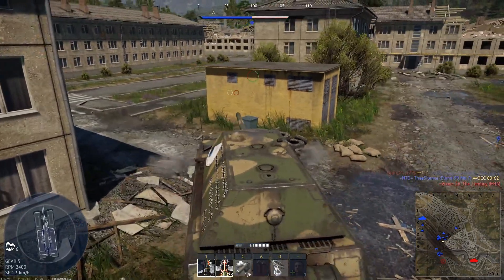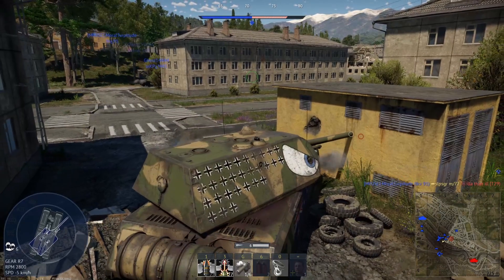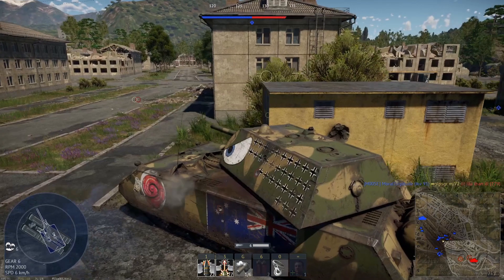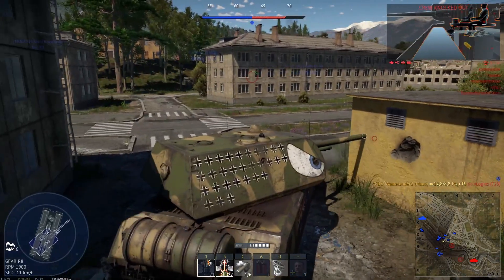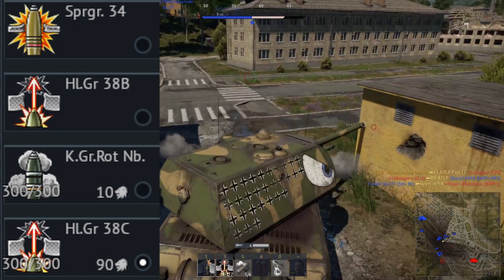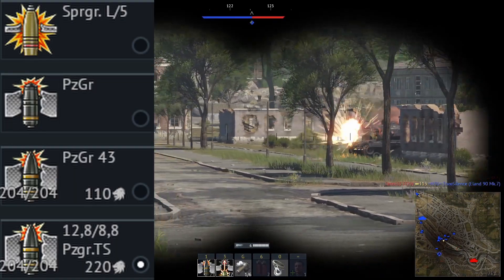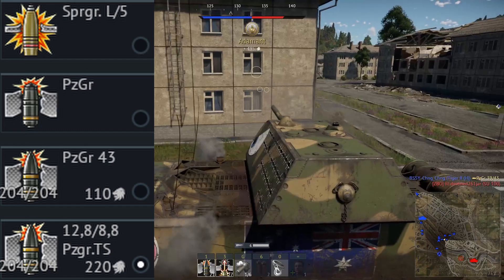The Maus is also the largest tank by size: 10.2 meters long (33 feet), 3.7 meters wide (12.2 feet), and 3.63 meters tall (12 feet). For firepower, it sure is not lacking — in fact it has two cannons. Its secondary cannon is a 75mm with the choice of firing HE, smoke, and HEAT, with a maximum pen of 100mm. The main cannon is a 128mm with HE, APC, and two types of APCBC, achieving a max pen of 312mm.